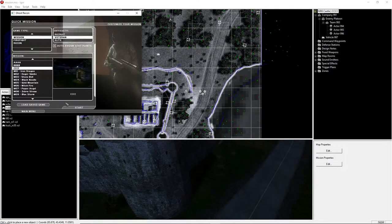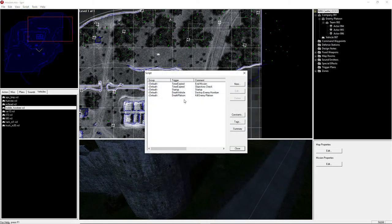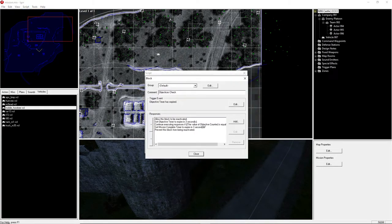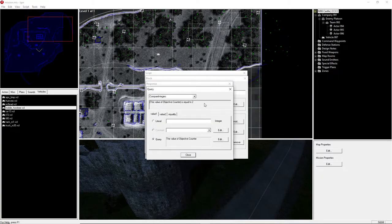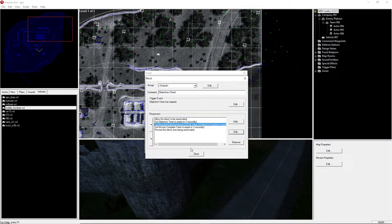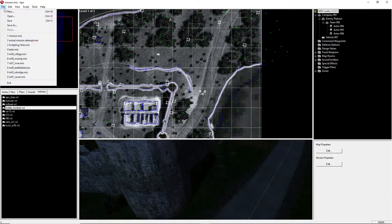If you want four objectives, when you go into the continue if command you just make the value equal to four — or however many objectives you have. You can go up to five, six, whatever you need. It would be the same thing either way.